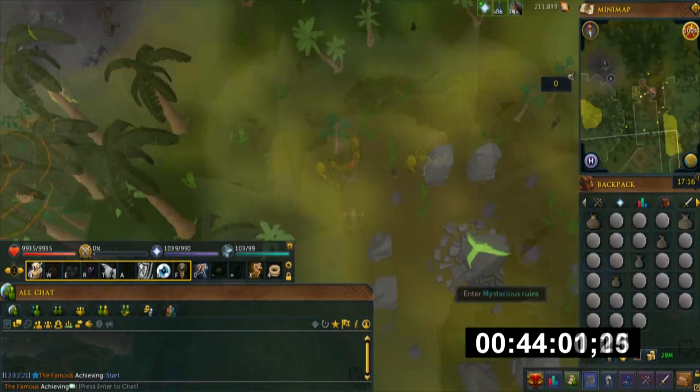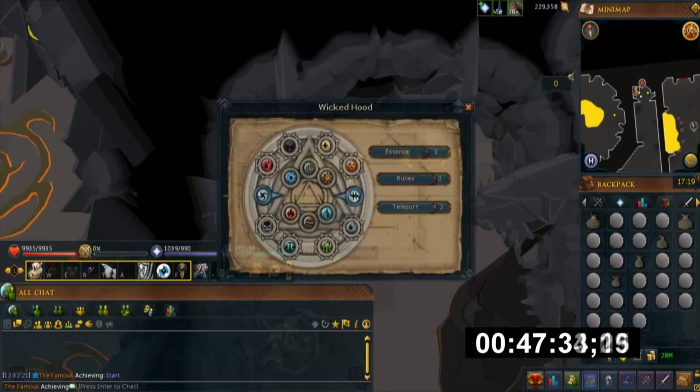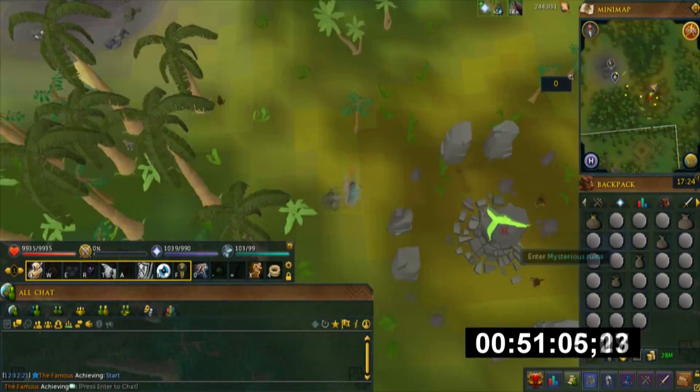Every 30 teleports, you need to refill your Wicked Hood with tokens, so essentially each teleport token is worth 3 teleports. They're fairly uncommon to win from Treasure Hunter, so if you get a few of these I suggest you stockpile them. For max players like me, you can win around 7 of them at a time.